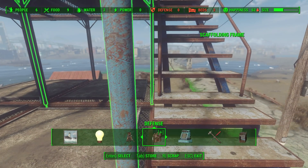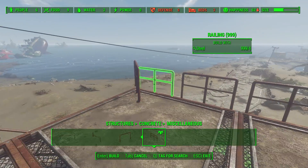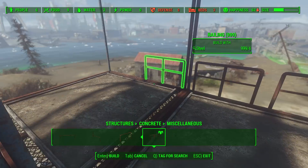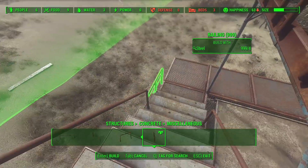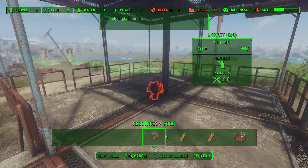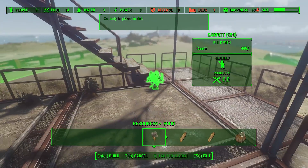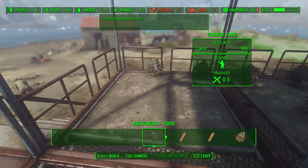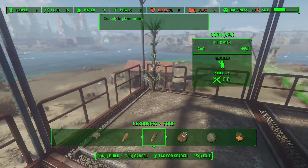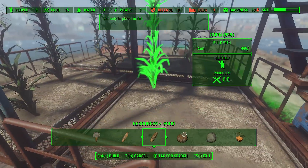I prefer the two-tier one because it looks smarter with the junk fences - it's not too tall so it doesn't look intrusive or out of place in your settlement. This one with railings - I don't like the railings at all. Also, don't put a railing near the stairs if it tries to snap there, because your settlers won't be able to walk up. It's a pain. The wooden fences look so much better.